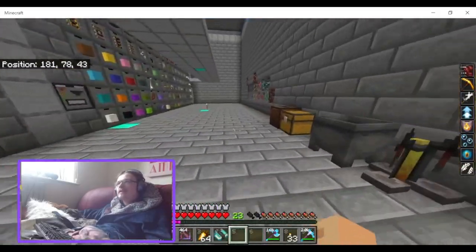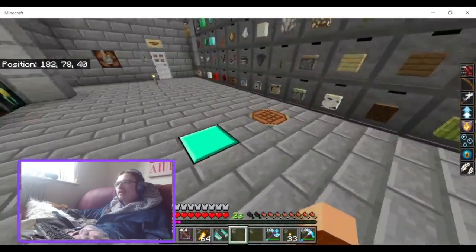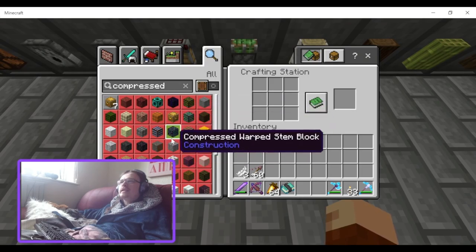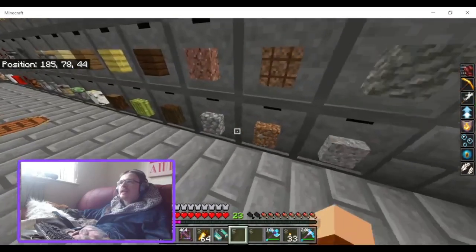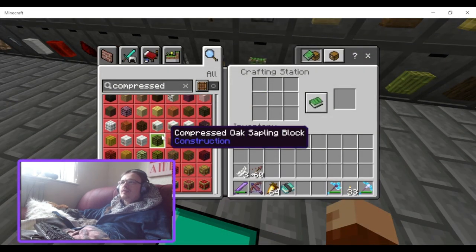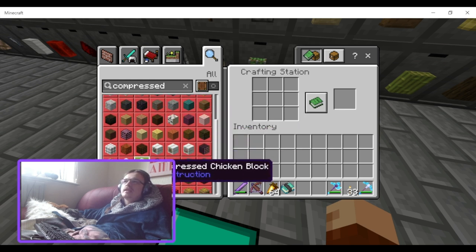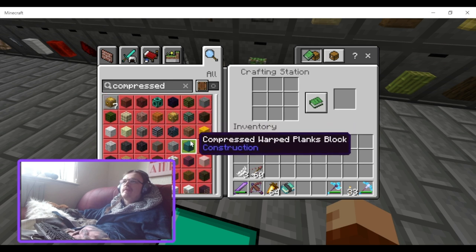I can definitely see them updating this in the future and adding more and more compressed blocks. The most difficult thing about doing this is literally just designing the texture and making sure the textures look decent when placed down. The textures from what I've seen do look good — especially the glowstone. The meat blocks — mutton, chicken, rabbit, beef, and pork chop — could do with being able to be rotated.